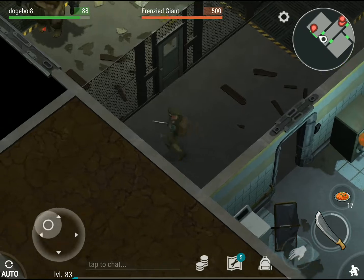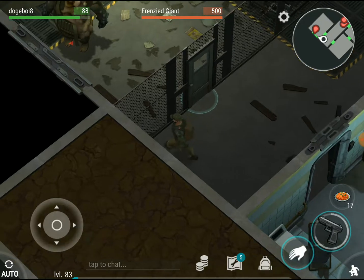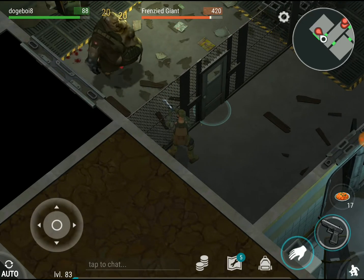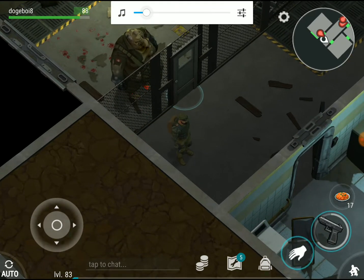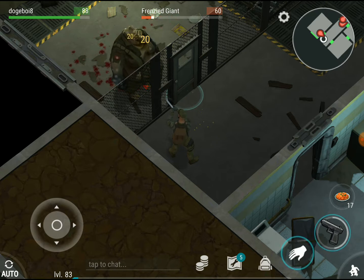The next trick I'll show you guys — see this guy? I can shoot him through the fence. Just like you can shoot the turret through the electric fence, you can shoot this guy through the fence too.